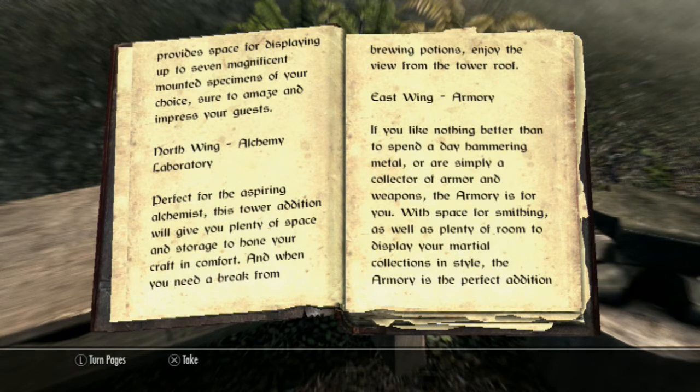North wing — Alchemy Laboratory. Perfect for the aspiring alchemist. This tower addition will give you plenty of space and storage to hone your craft in comfort. And when you need to break from brewing potions, enjoy the view from your tower roof.